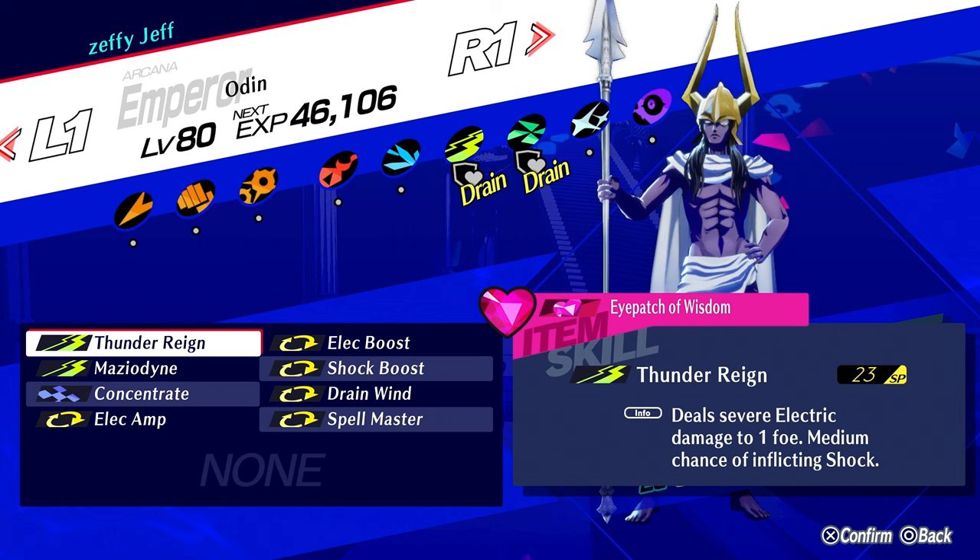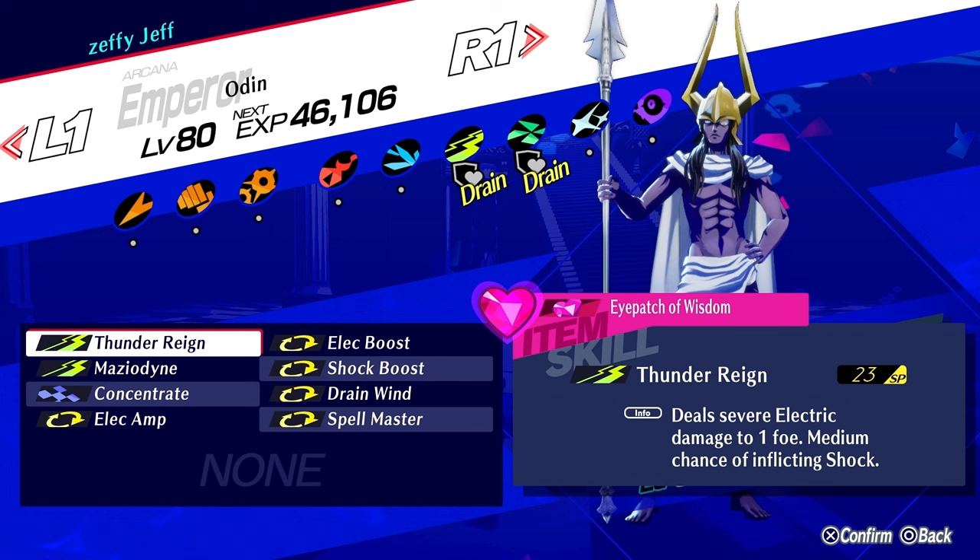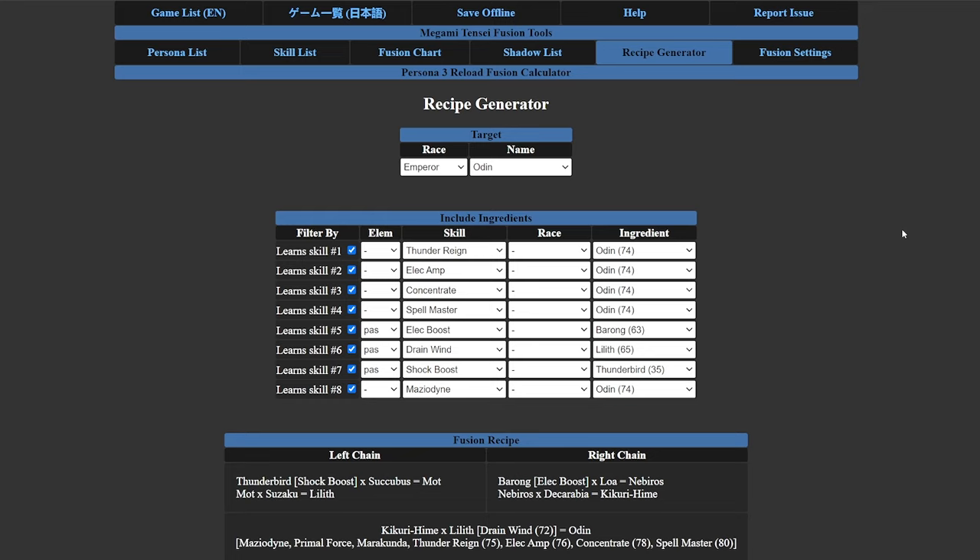I'll be showing you via the fusion recipe generator through the fusion calculator — link in the description — on how to generate Odin and create this beast. Before we get into it, definitely leave a like and subscribe if you're enjoying these persona fusion guides. I plan to do a Thanatos build next, I already have a Loki one uploaded, and I'm planning many more. Thanks for watching — let's get straight into it.